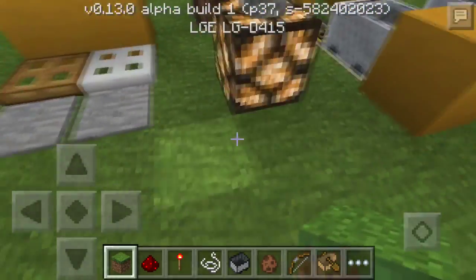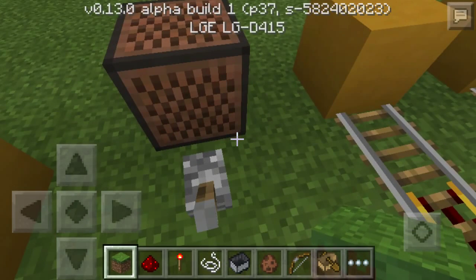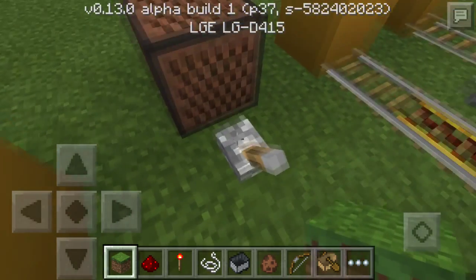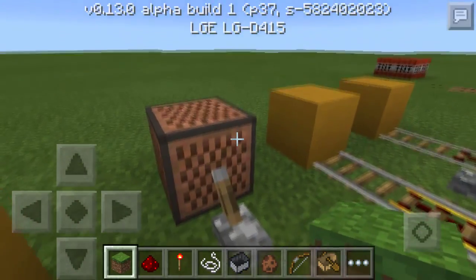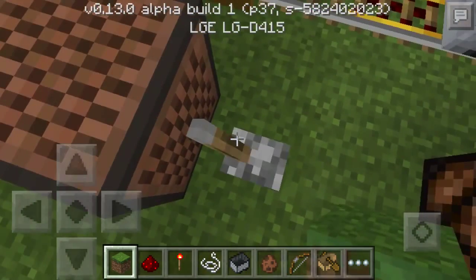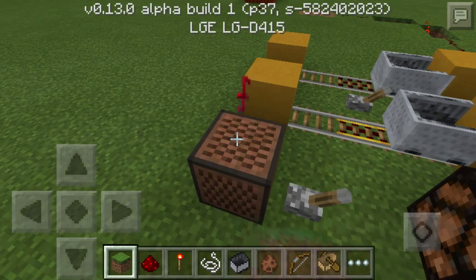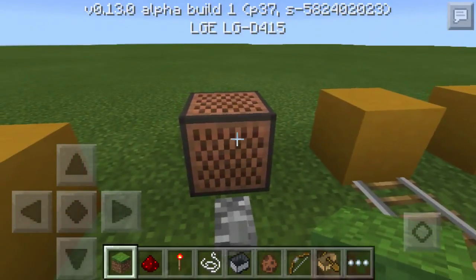Here's another thing: we have the redstone lamp, which turns on whenever it's powered. We also have the note block — let me turn the volume on so you can hear it. If we power it you can hear that little noise. You don't necessarily have to power it either — you can also just punch it yourself. Note blocks are fun and I can see a lot of people making music in Pocket Edition now.